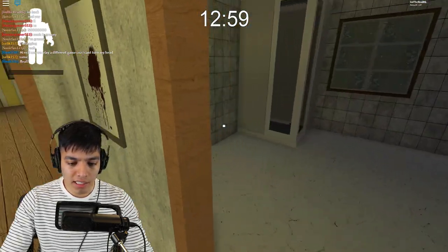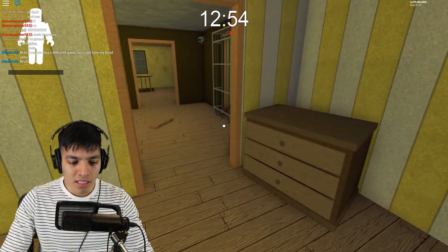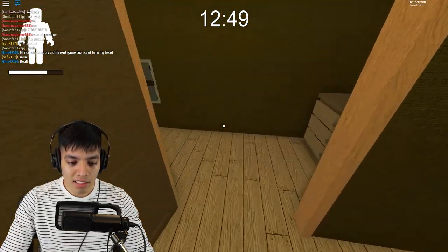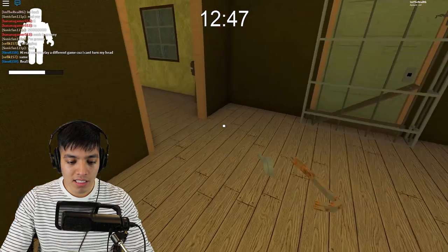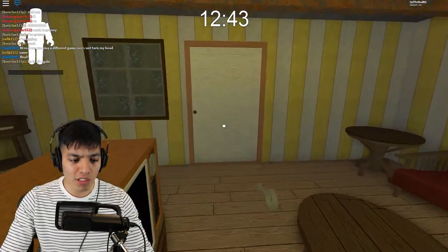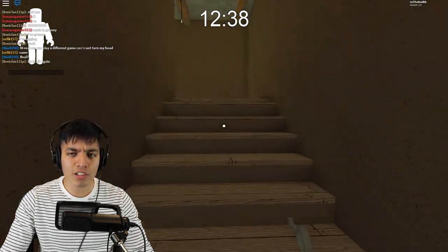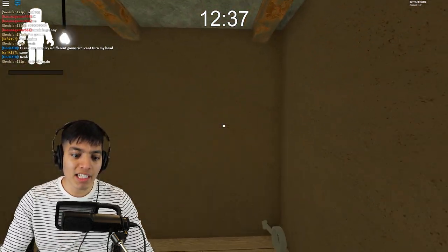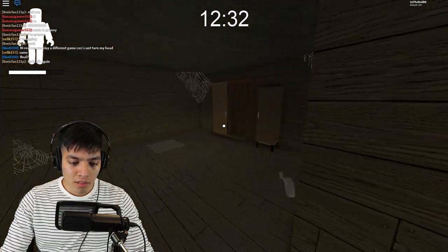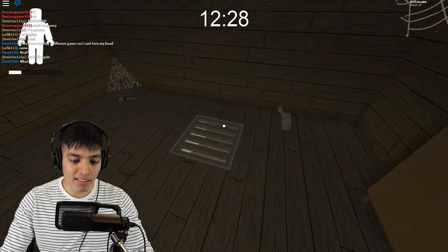Nothing over here, nothing in the restroom. I believe the hardest part of this is trying to get the boat wheel. We got a security key — we're definitely going to need this to try to secure the boat wheel. Let's open up that room; we're going to need a stun gun to shoot that button on the wall so we can get inside of there.